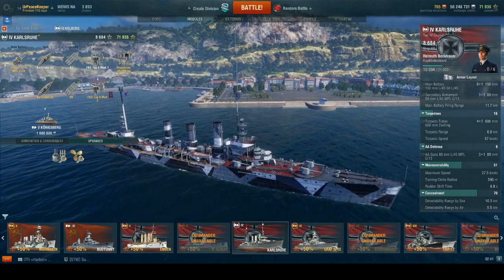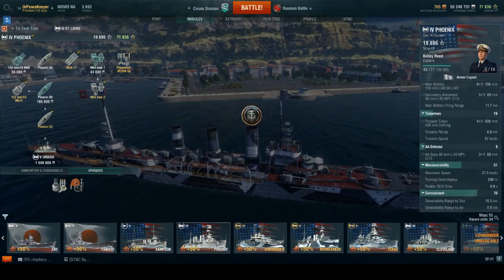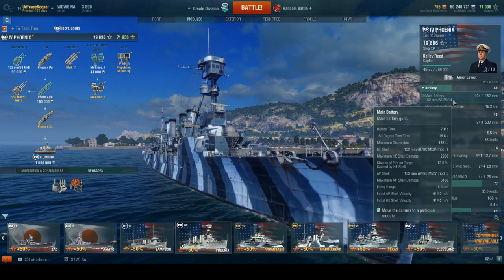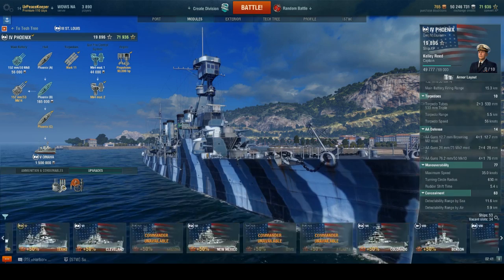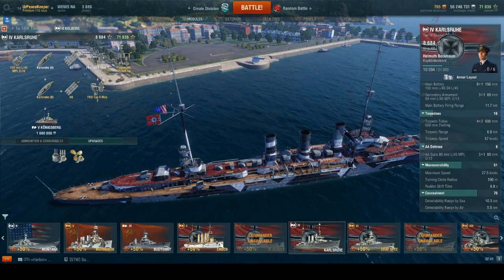Detection range by sea is 10.3 kilometers — that's not good. You don't have enough range to really take advantage of it. At 11.7K firing range, comparing back to the Phoenix, which has a 15.3 kilometer firing range with more guns and an 11.6 kilometer detection range, you've got way more range on the Phoenix compared to Karlsruhe. Phoenix also has way better AA. To me, it feels like the Karlsruhe is just really mismatched for Tier 4.